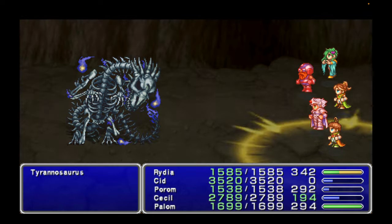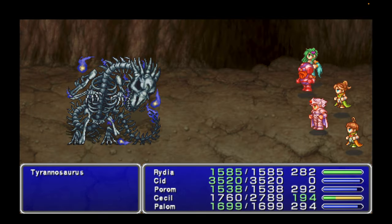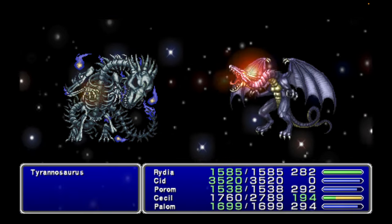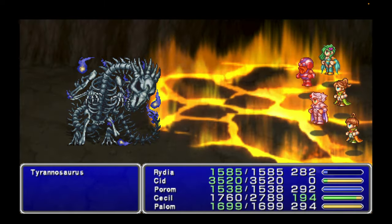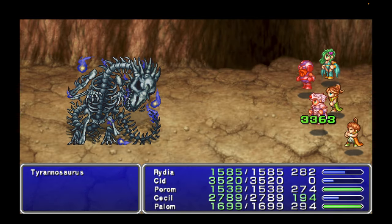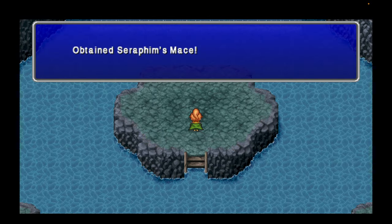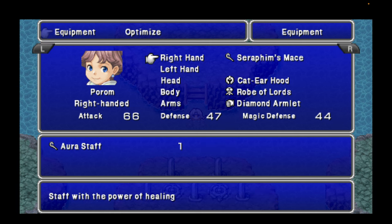I love this new aspect of the Cave of Trials and upgrading your characters. Because in the original version of this game, once a character is gone from your party and you don't have them in the final party, they're basically useless for the rest of the game. This kind of builds on what happened in Final Fantasy VI, where you can swap out party members and use whatever party you want. We're defeating him — we get the Seraphim's Mace. Excellent — good increase in attack power, staff with the power of healing.